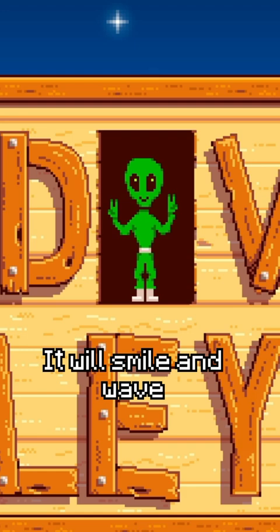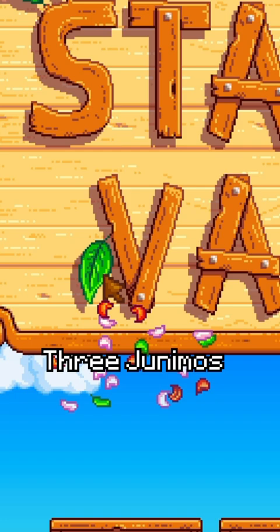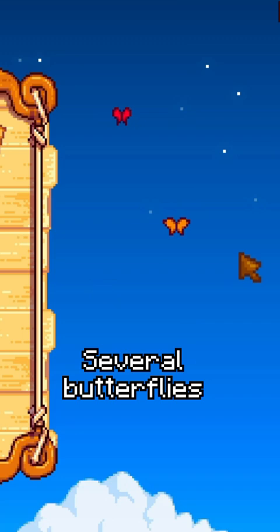Clicking the leaves ten times will cause three Junimos to appear, and clicking the lower right screw on the letter W ten times will cause several butterflies to appear.